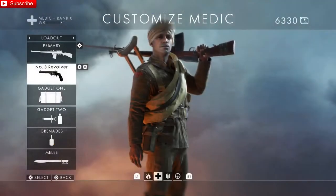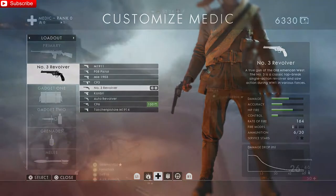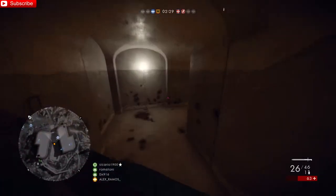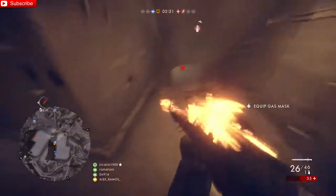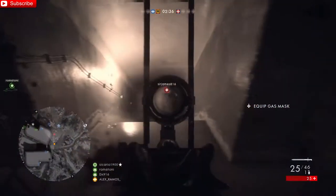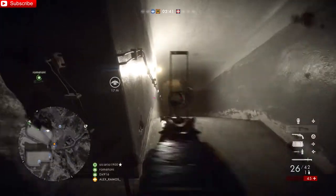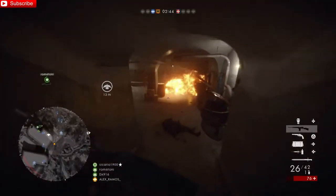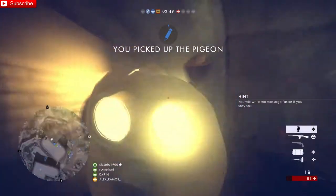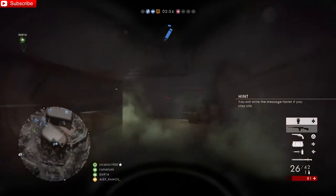For your secondary, you want the No. 3 Revolver. I picked it because what you need is power up close — that is what you need. The Self-Loader M1916 Optical will help you at medium ranges and even long ranges if you're accurate, so what you need is something that helps at short range for those unexpected close engagements. The No. 3 Revolver has high damage, so I definitely recommend that one.